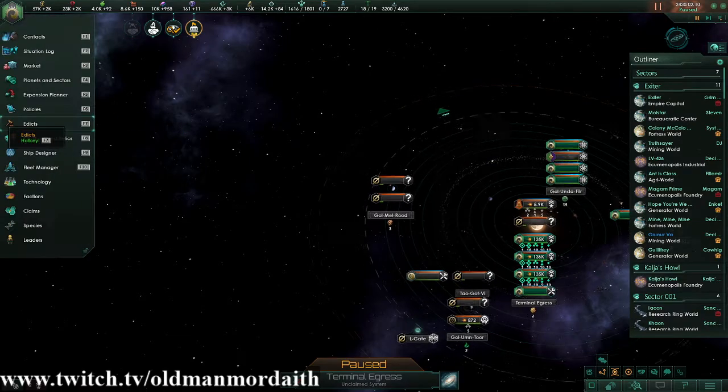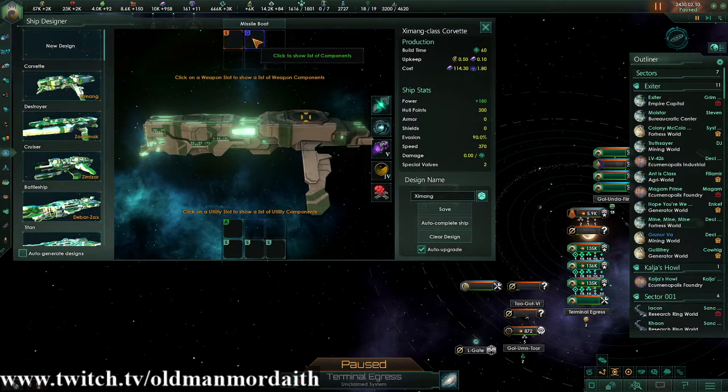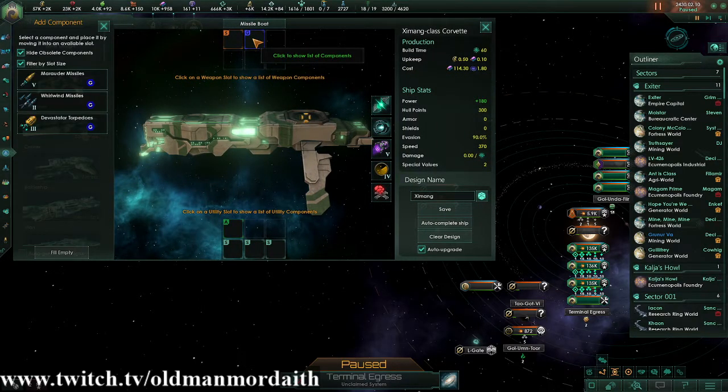So missiles and torpedoes — we're going to go over to our ship designer and we're going to be taking a look at the guided slot here. The guided slot can be found on missile boats, for example on Corvettes. It's the blue one.